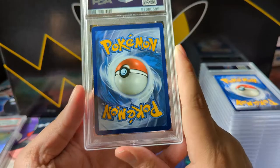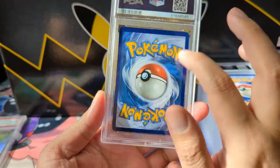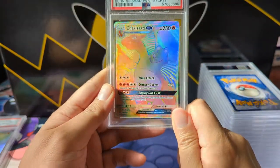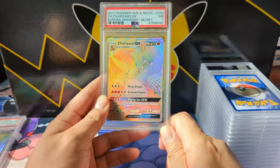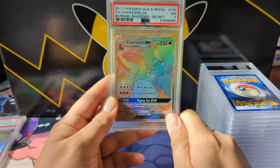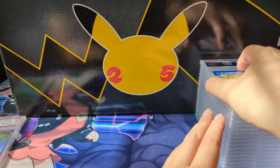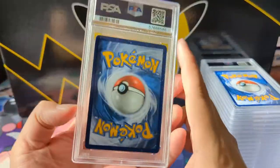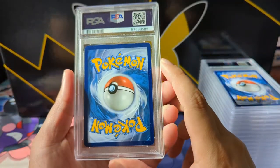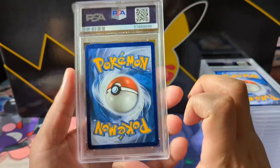Another card I one day hope to get a 10 on — though it's becoming less and less likely. There are plenty of white dots all around and PSA 7 is warranted for this beautiful Burning Shadows Charizard. This was the card when I got back into the hobby, and of course they reused the art for the Shining Charizard in Hidden Fates — my favorite modern set.